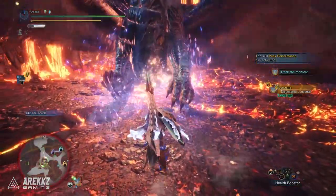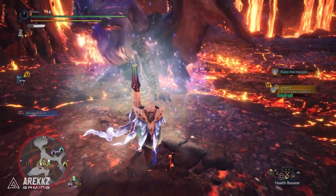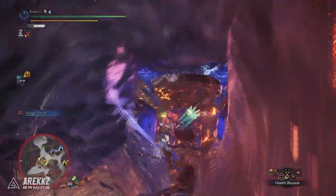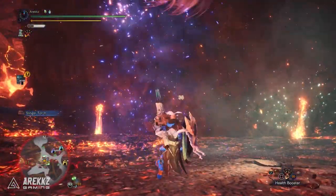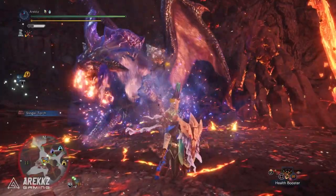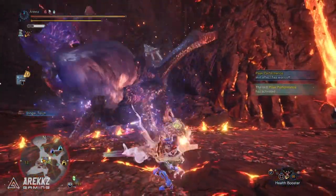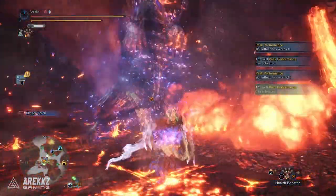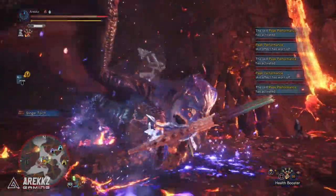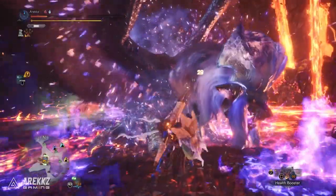Welcome back to another Monster Hunter World video. Today we are talking about Arc Tempered Lunastra — the quest went live this morning and runs until the 19th of October, so you basically have two weeks to fight her. As always with a new Arc Tempered monster, there is a gamma armor set, and since the Lunastra armor set has been quite good for Wide Range points and slots, the gamma set should hopefully provide some useful alternatives.